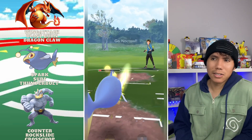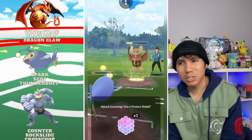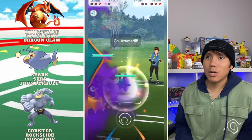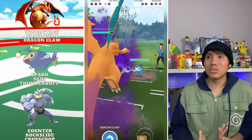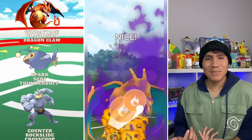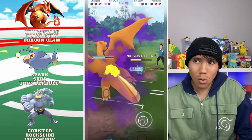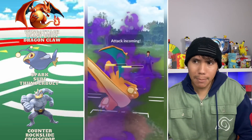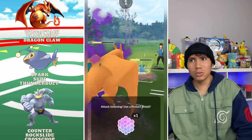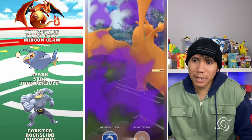They bring back the Noctowl and there's just no point in me using the shield, because I don't know what they have in the back — if they have a Galvantula, that's all she wrote. I bring in Charizard and it's an Azumarill — that's comfortable. I still have one shield and the Shadow Zard should be able to take it out. I need to make sure I come out with some energy — I need an energy lead.